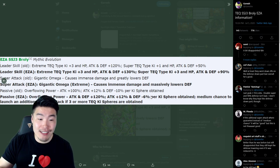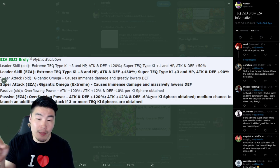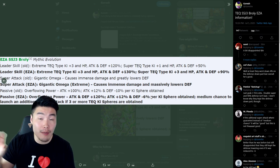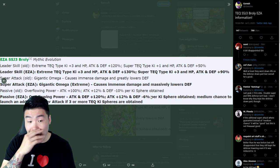He also has that medium chance to launch an additional Super Attack, which is about 25 to 30%, if you have three or more Tech Ki Spheres, which isn't too hard to do. So you can probably get that pretty consistently. Every once in a while he will be giving you double supers, maybe even triple supers from his hidden potential system. So that's good.